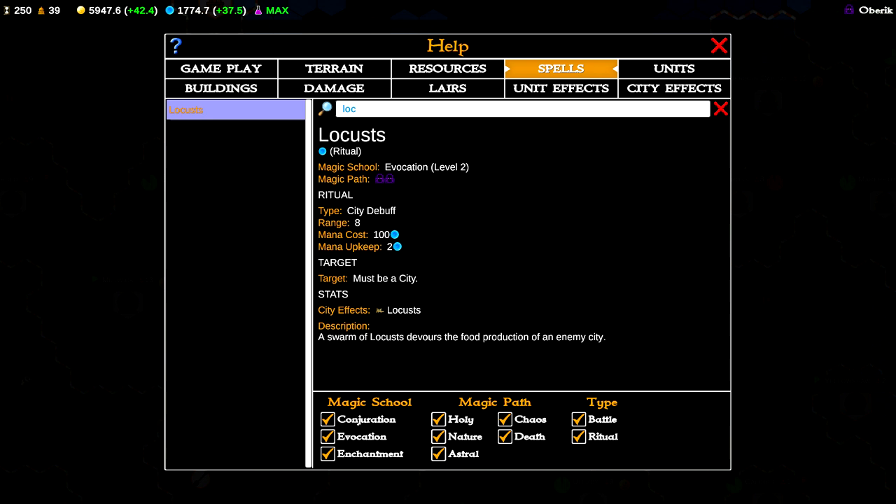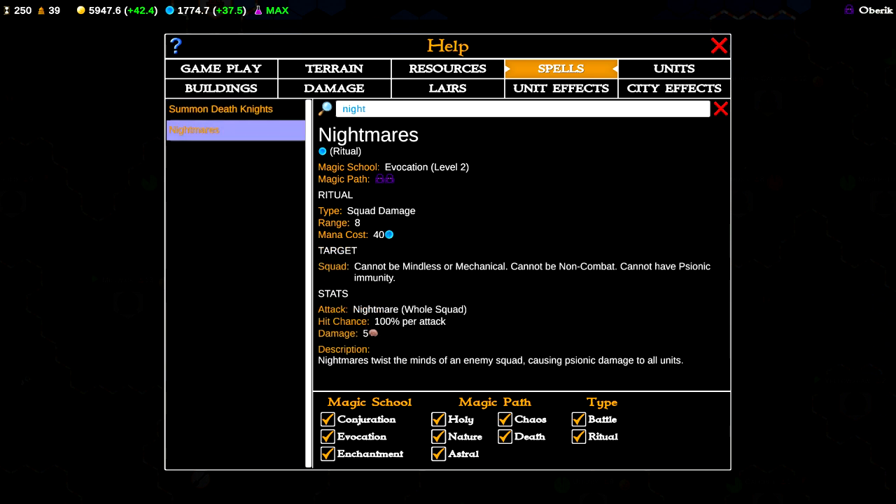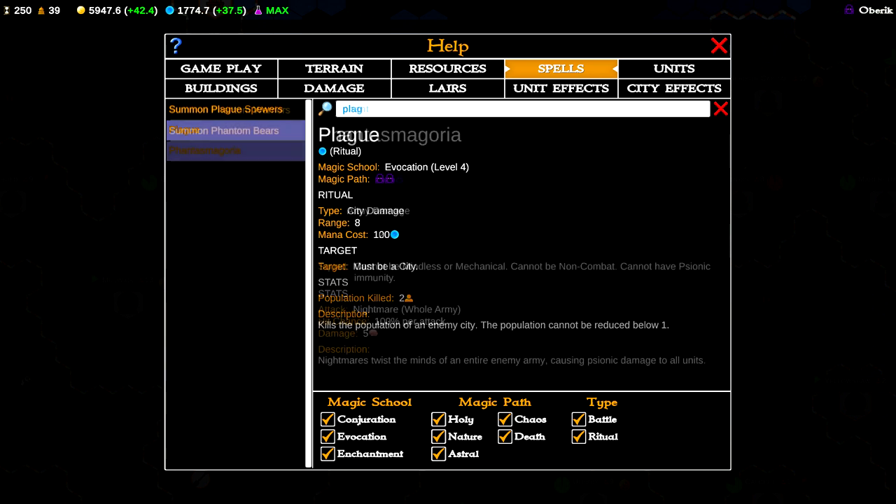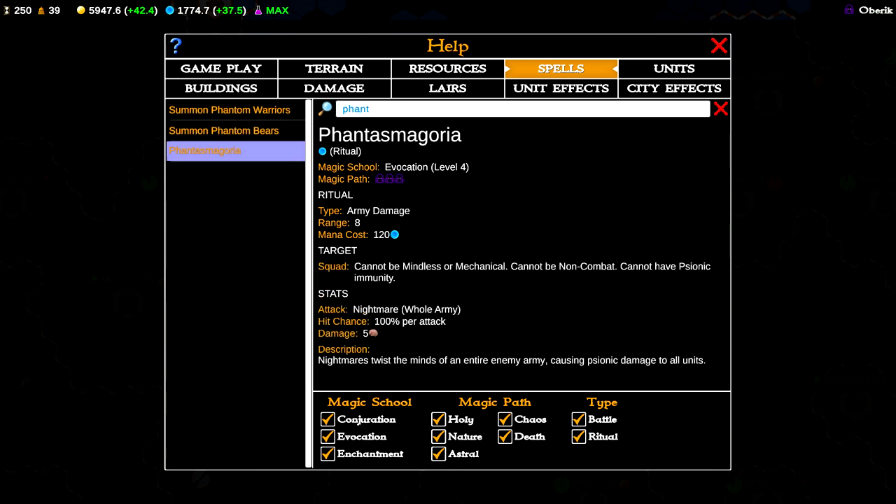For evocation rituals you've got locusts, which sends swarms at an enemy city to ravage it and destroy its food production, halting or reversing population growth. Nightmares, which causes psionic damage to all soldiers in an enemy army. Plague, which causes a great pestilence in a city and kills off its population. And Phantasmagoria, which is a stronger version of Nightmares.